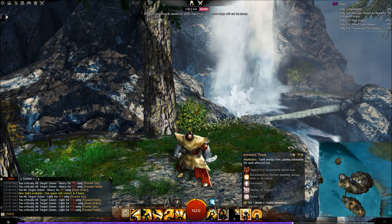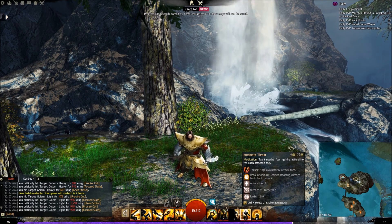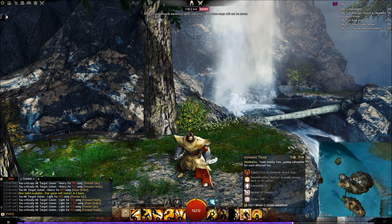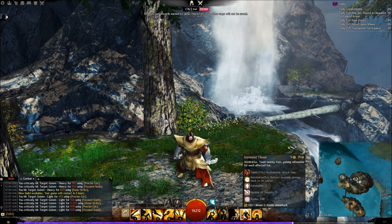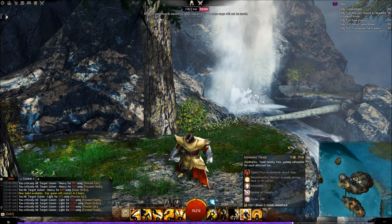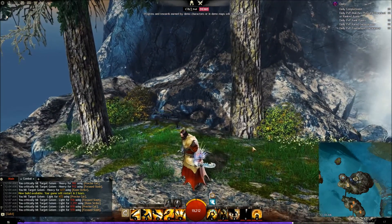Next one is Imminent Threat: taunt nearby foes, gaining adrenaline for each affected foe, and retaliation, reflecting incoming damage back to its source. You gain adrenaline back as well. Going ahead and using this here — as you can see, it kind of looks almost like a shout.